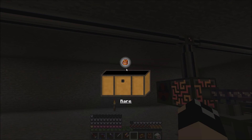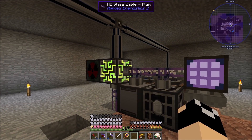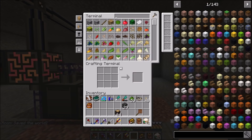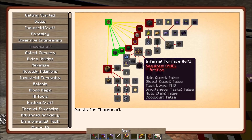We got an ender pouch, which is actually useful because I do want to set up an ender pouch/ender chest line that plugs into the AE system - not just yet but we will. I'll toss this into there for now.